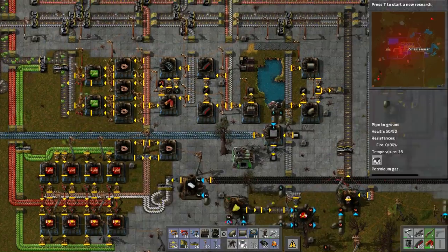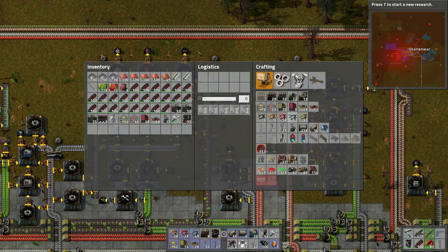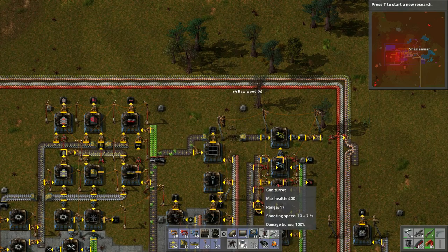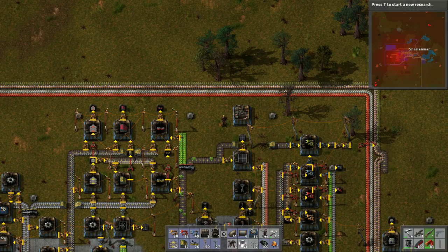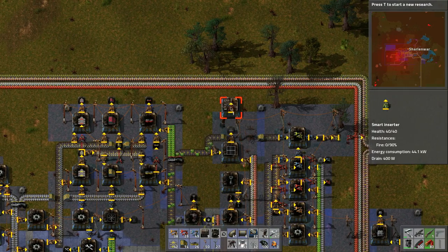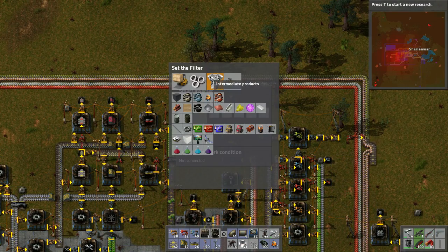Just seeing what can we build - I want to build these guys. I need steel plate, advanced circuit, copper plate. Okay so advanced circuit we can grab - look at this, this is perfect. We'll put this guy right here, and we'll need a smart inserter. We can put a filter in there to make sure we grab the red circuits.